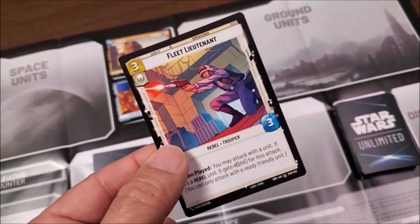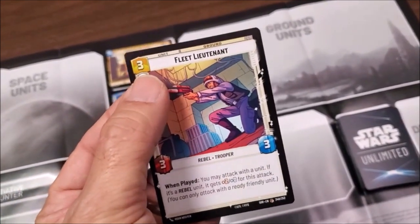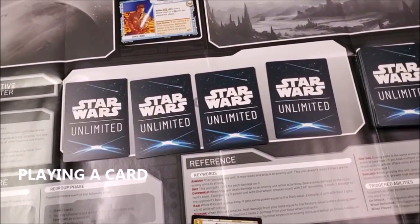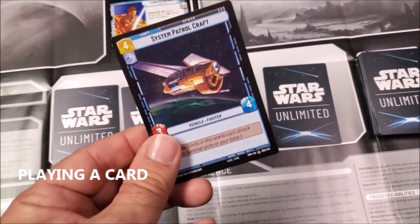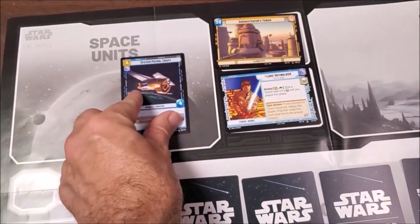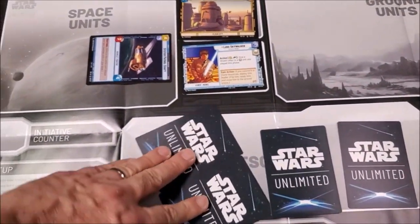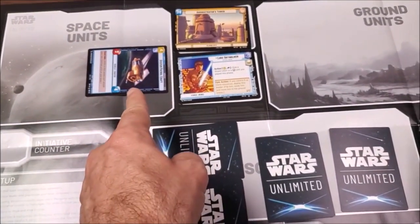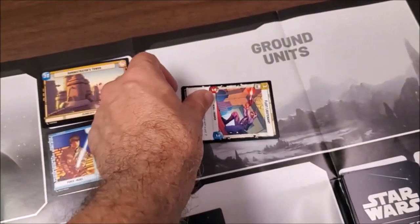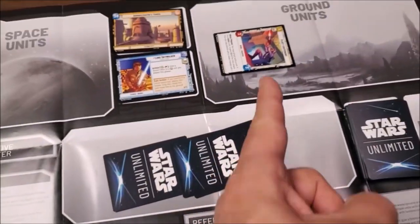Your ground units have a deploy cost up here. So this would be three resources to deploy, and he has a strength of three and a defense of three. If I had four resources down in my resource section, I could deploy this System Patrol Craft — I put it in the space unit section, it starts off exhausted, and then I exhaust all my resources to deploy it. If I were going to deploy my Fleet Lieutenant, I need three resources to deploy it. I put him in the ground unit section, exhausted, then spend my resources to deploy him.